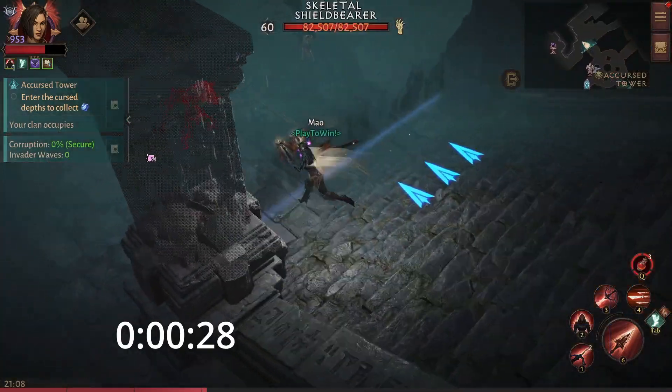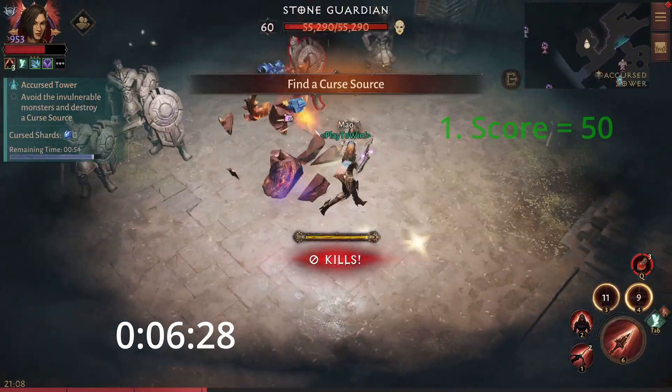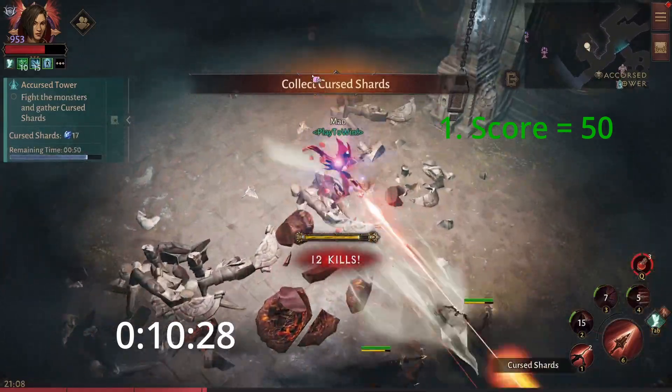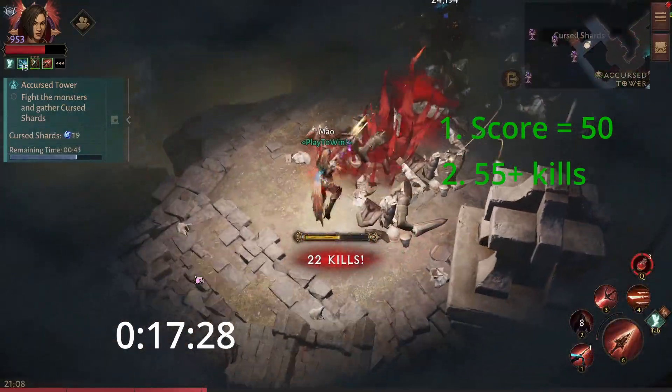So I'm going to show you my strategy, and we're going to have a timer on screen so you can see how long it takes. My strategy depends on two things: the first is getting a score of a minimum of 50, because that's the minimum you need, and the second is getting a killstreak of 55 or more.